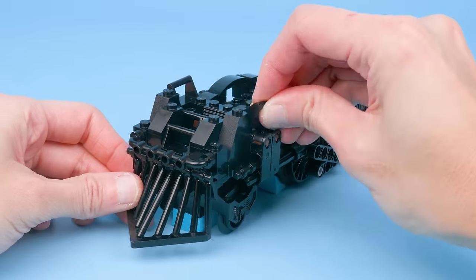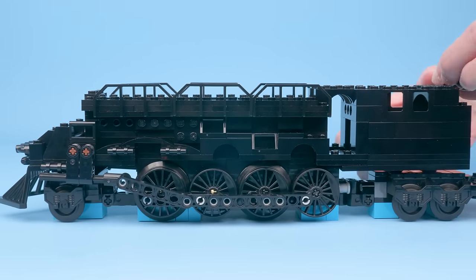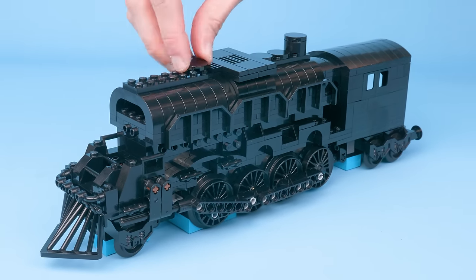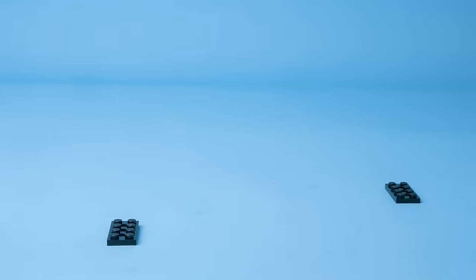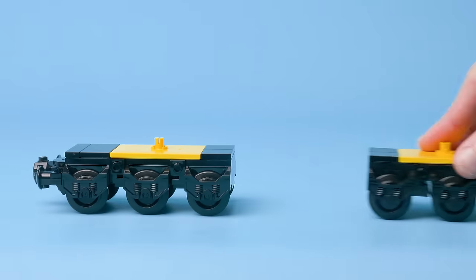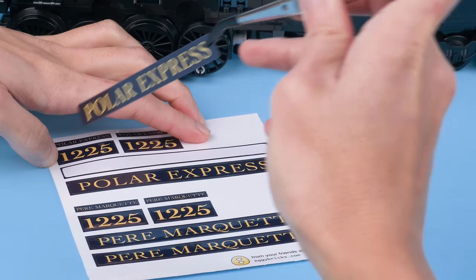And then we just shape the rest of the body with some fun LEGO pieces. Then we can attach the LEGO motor to finish the locomotive. Then we build the tender and stick the battery box in there. This is supposed to have three axles each in the front and the back, so we'll build two of the special triple-axle bogeys that we designed for the freight train, with sliding middle axles.